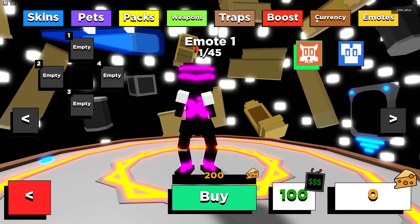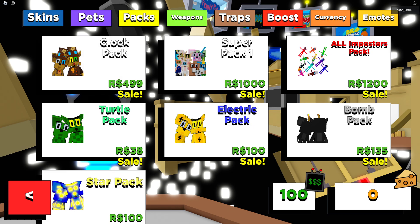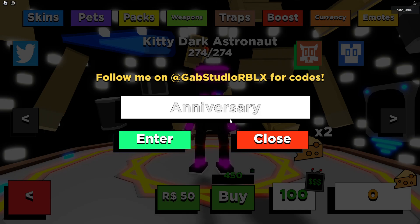You can get a bunch of cheese through these codes, but you probably want the packs — they're so insane. So we got a bunch of codes. The first code is 'anniversary' and this code is actually working, so you can redeem it and get like 2 billion cheese. 2 billion isn't too much in Kitty but it's still working, so that's pretty good. If it's not working, you have to go to Gap Studio Roblox and tell them. I'm not responsible if it doesn't work.